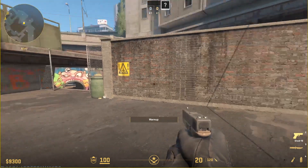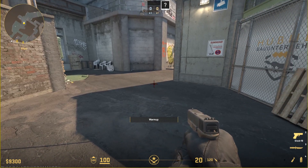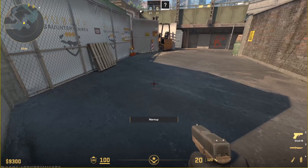In this video, I'm going to be showing you how to smoke the Heaven Overpass from T-Spawn in CS2. Be sure to watch this video until the very end to prevent any mistakes in the process.